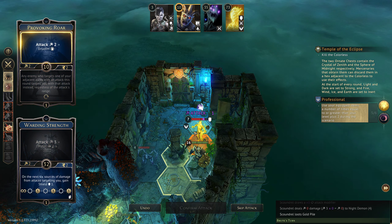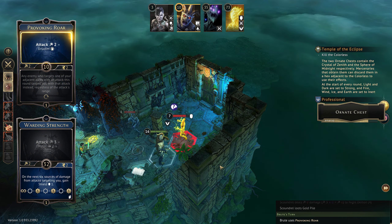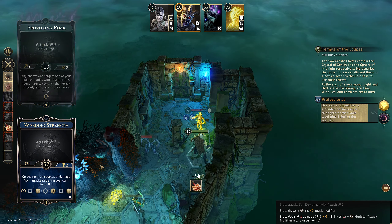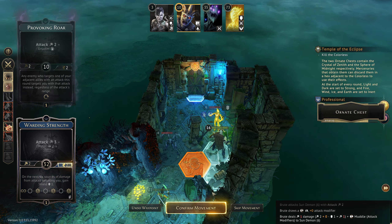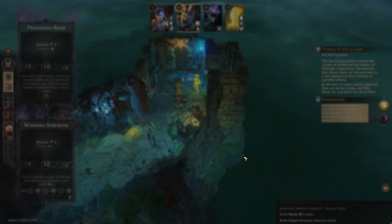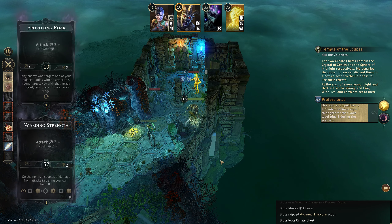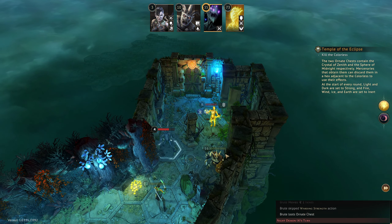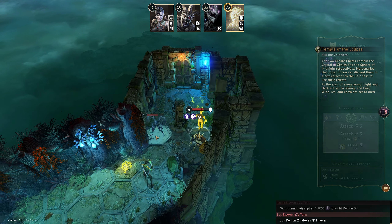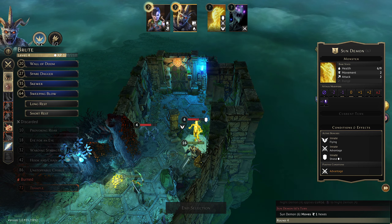Here we are going to disarm attack — and we drew 'put muddle on them,' which is fine. Then we're going to step back onto this chest so that we can loot it at the end of our turn. Treasure chest found — Crystal of Zenith, some kind of quest item thing. I concede I didn't actually clock that they weren't moving this turn — which is an excellent result.